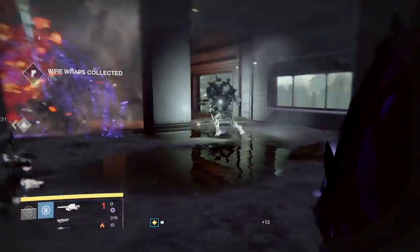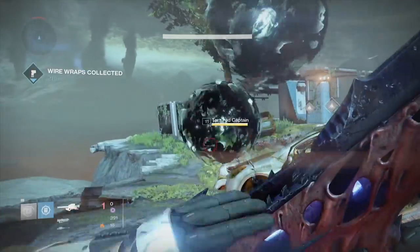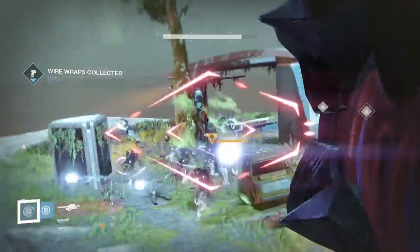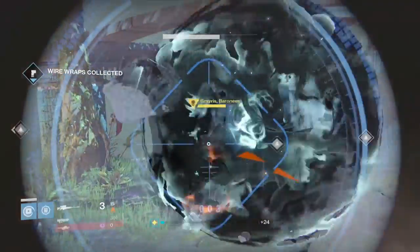Locate and take them down as soon as possible because you are working against the clock here. Once all three captains are down, you have a limited amount of time to take down the main boss, Greyriss. If you don't kill the Baroness in the time allotted, the Taken will disappear and you'll have to wait for the event all over again.